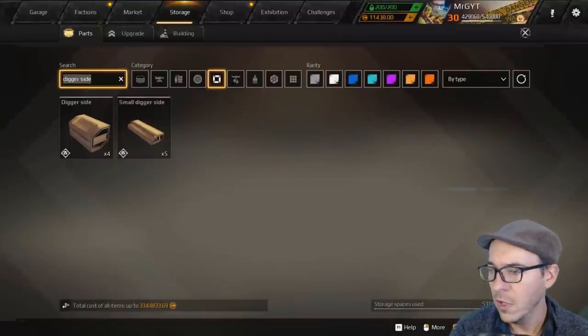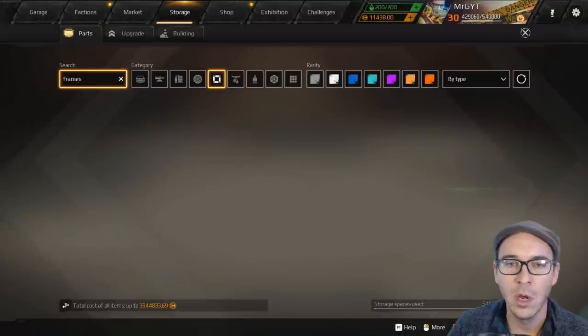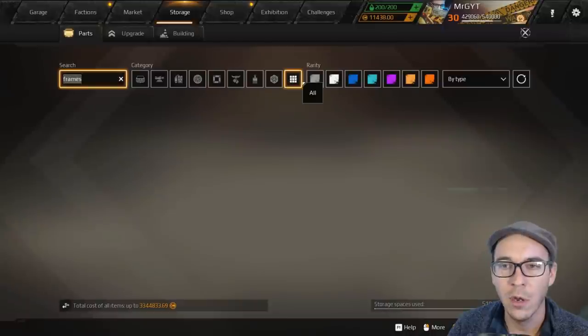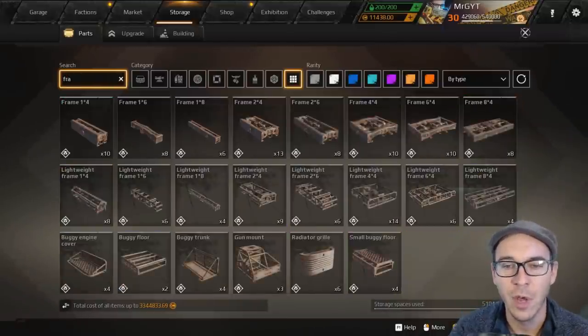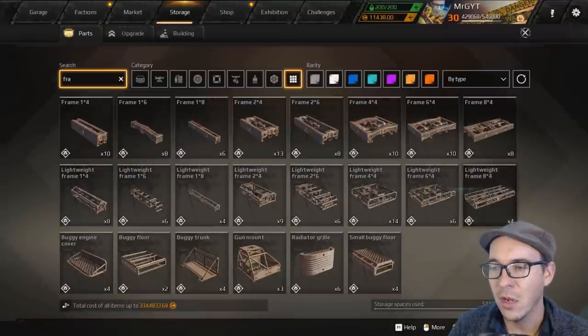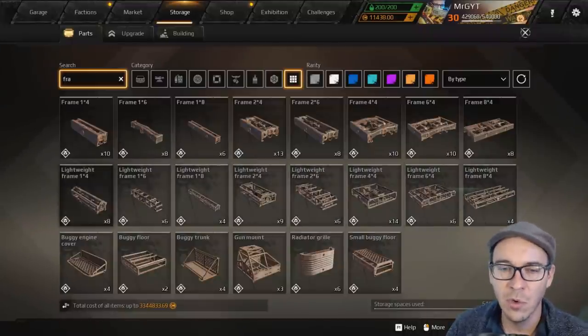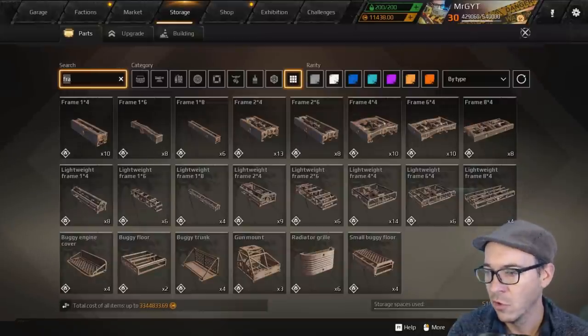The frames — all the lightweight frames you're going to unlock with these guys — are S tier. You're going to want to use those frames when you need to really reduce mass in general; it's going to be extremely helpful.